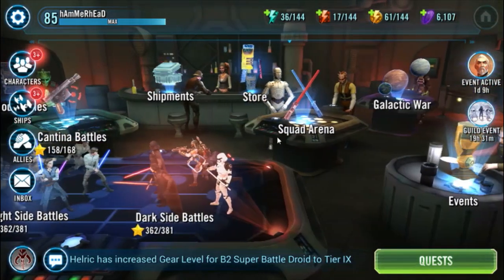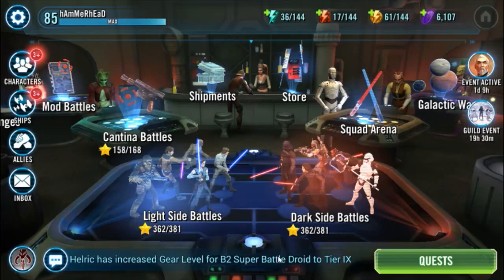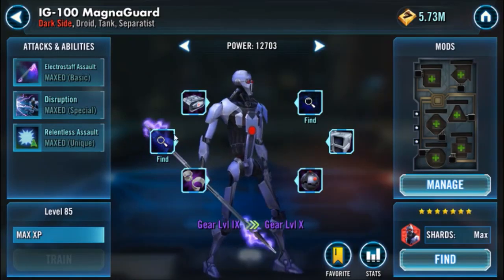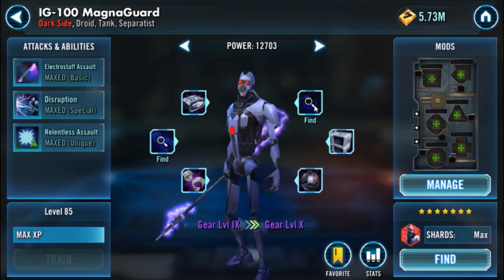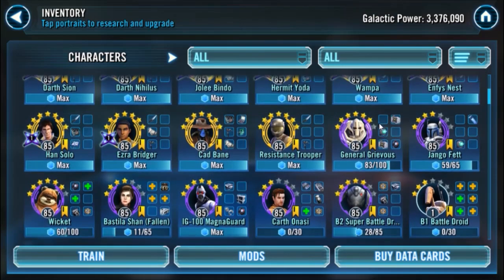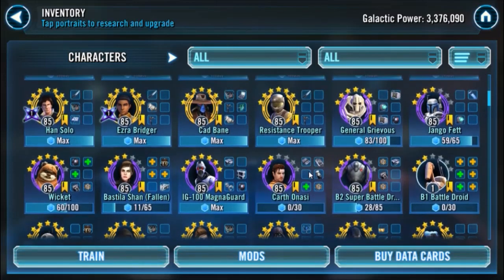If you guys have any questions or comments — or maybe even better auto-clickers — you can let me know in the comments. I might make some more videos showcasing Grievous and the whole droid faction. I'm trying to get them geared up but the gear is annoying. These guys have so many gear requirements — a lot of cuffs, a lot of guns, a lot of carbs. The easiest and probably most important one to gear is Grievous — he's really easy to gear. The only problem is the stars and how to get shards for him, and now I've shown you that method, so it shouldn't be that much of a problem. I'm really excited for these reworks and I hope to use them in my Grand Arena.